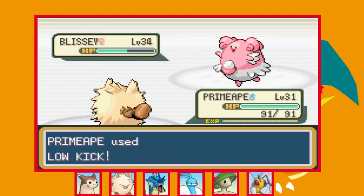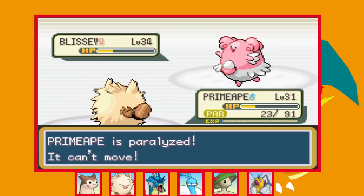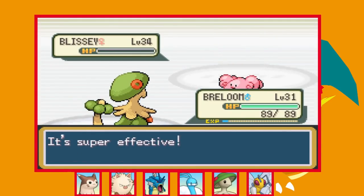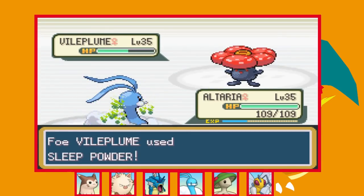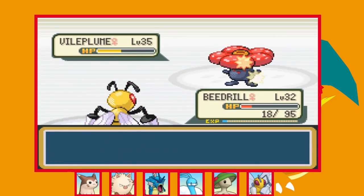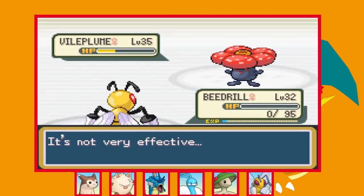Next up is Blissey who's normally a problem but we have Primeape — Low Kick does great damage but she paralyses us. We survive an Ice Beam even with a critical hit but get fully paralysed and taken out. No problem though as Breloom is also a Fighting type so we just go for Mach Punch for the KO. Next is Vileplume who takes an Aerial Ace really well, and puts Altaria to sleep with Sleep Powder so I have to switch out. I swap into Beedrill who takes a critical hit Sludge Bomb but survives and hits back with Twin Needle. We go down next turn but Altaria has Natural Cure so she wakes up and one more Aerial Ace knocks out Vileplume.